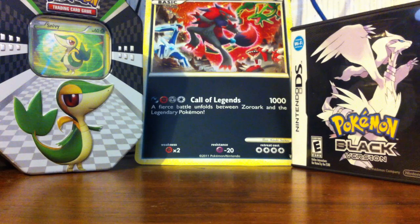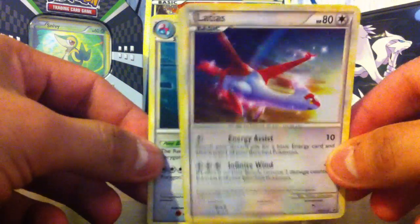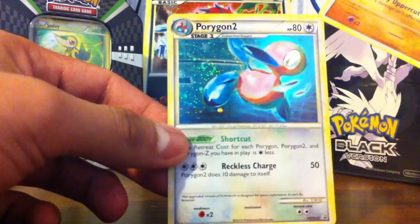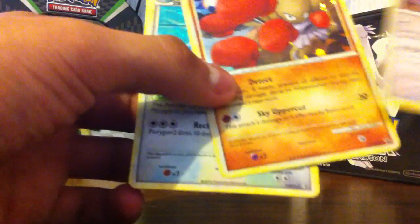Today I will show you what I got in these packets. I haven't opened them but I got them in a pack of three, and I also got these cards. I got Latias, Himo-chan, and Porygon 2 — they are holographic. These three cards are promos, as you can see down there.